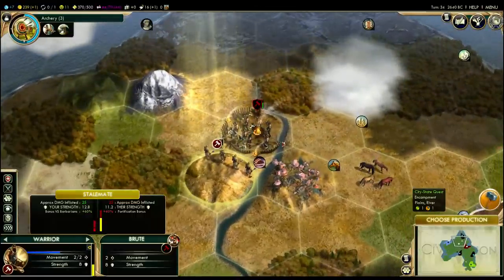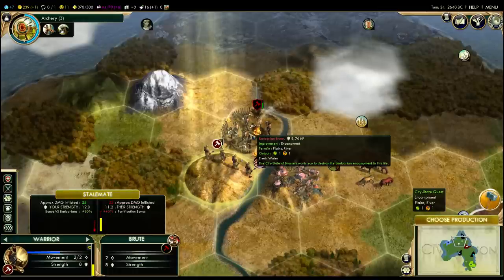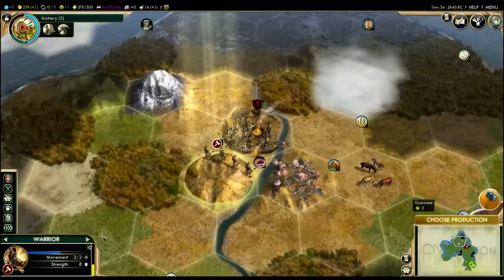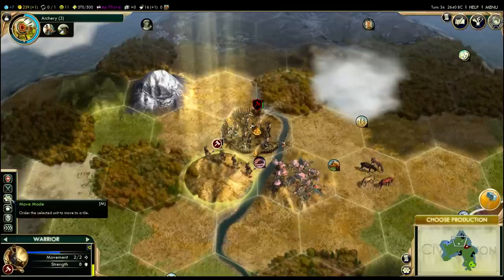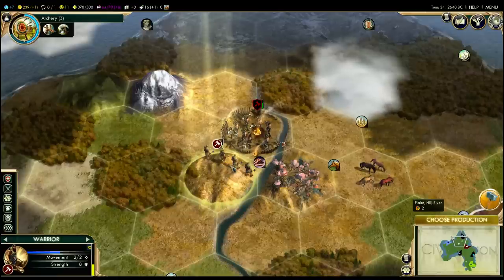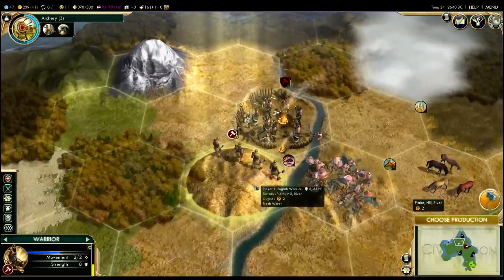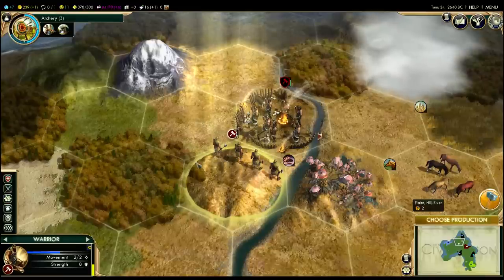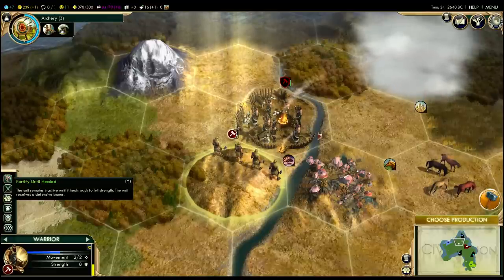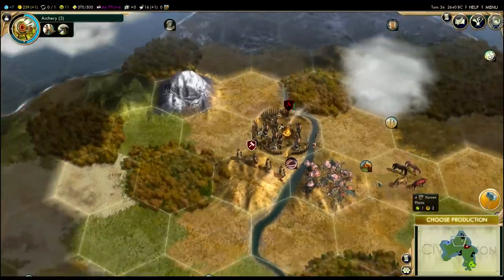This warrior is too weak to attack — I'd be left with a fraction of a hit point. So I want to heal. You can heal simply by doing nothing on a turn, but if I'm just standing here, why not fortify? That also takes no movement, so you can fortify and heal. Fortifying gives a big 40% defensive boost in case a barbarian decides to attack. There's also a really handy button here — fortify until healed — so this unit will be fortified and asleep until fully healed, at which point it'll wake up and prompt me for an action. That's pretty convenient.